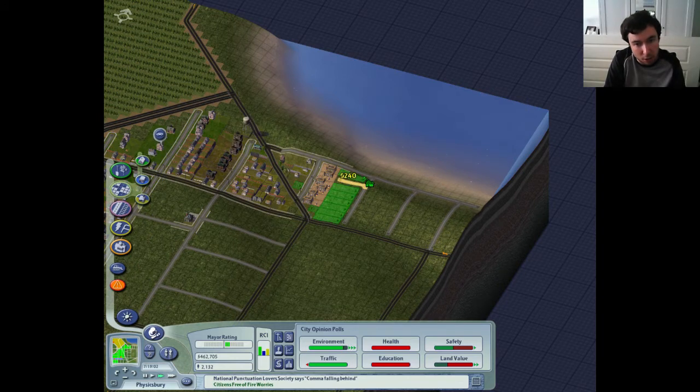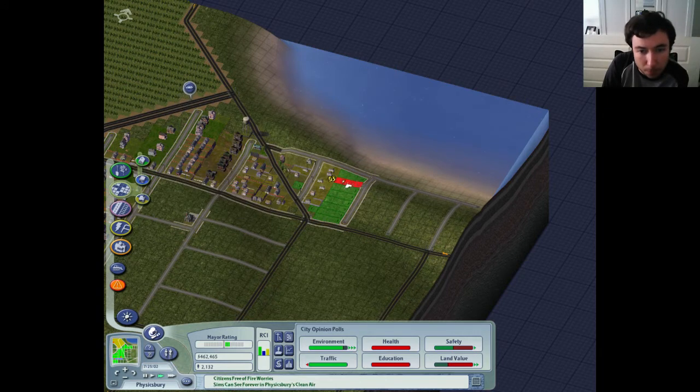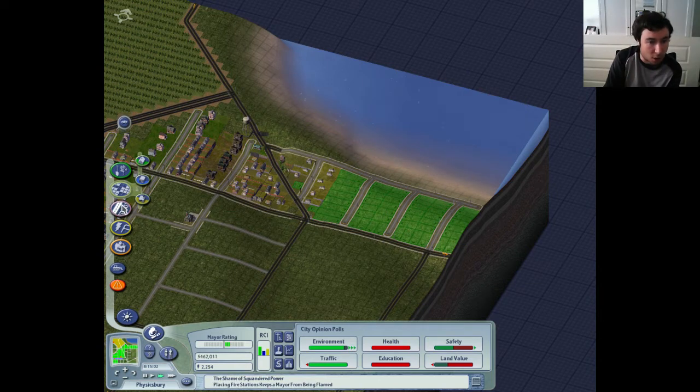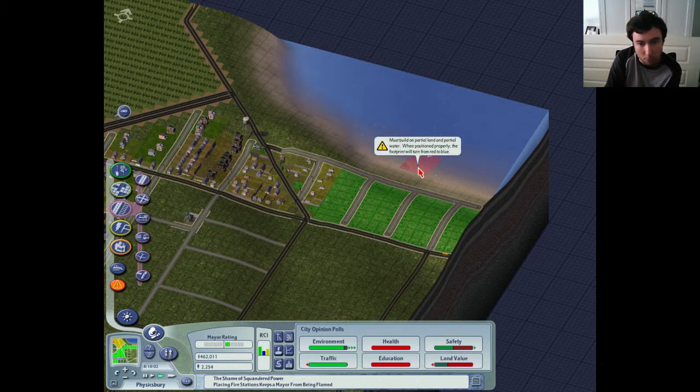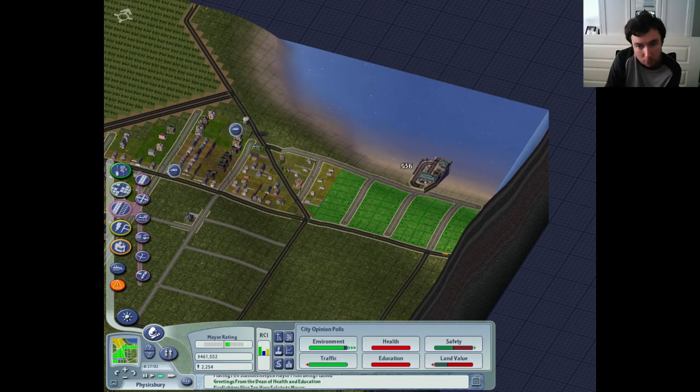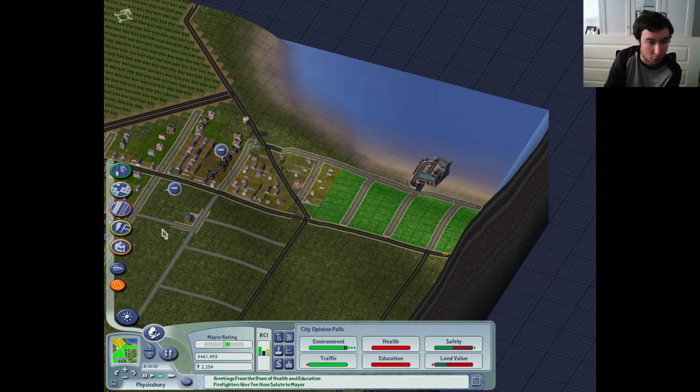So I can now fill this in. Bloody pain in the ass sometimes. Okay, that's fine actually, I don't mind that. There we go. Right, let's get the ship - the car and passenger terminal. Oh my God, are you kidding me? Okay, it does fit there. Decent. There we go, so that connects in there now. Good, so we can use the boat to get out of here.